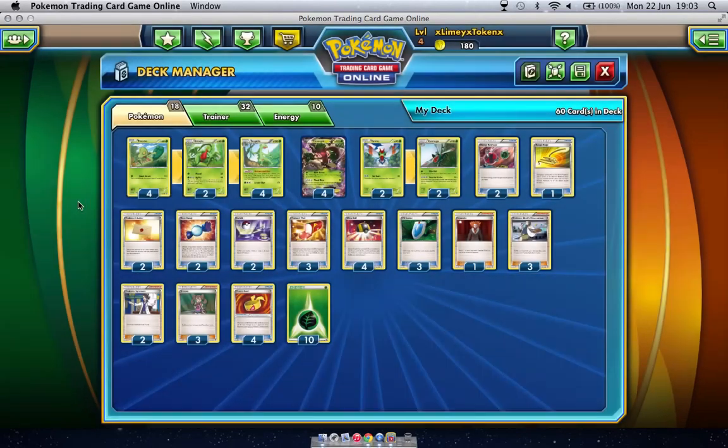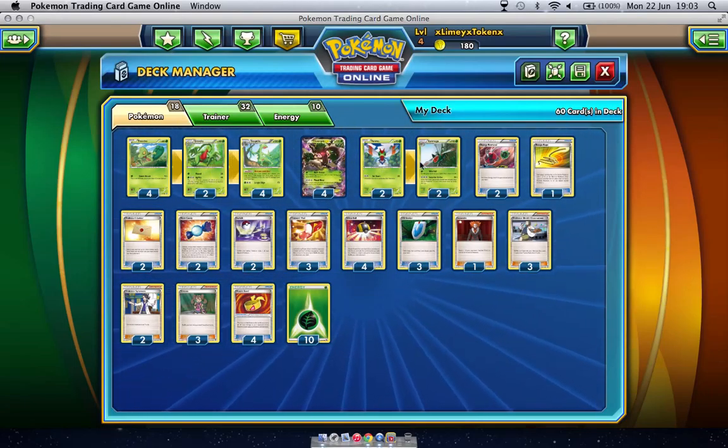So that's the Pokemon lineup. To recap: four Trevenant EX, a 4-2-4 line of Sceptile, and a 2-2 line of Yanmega.